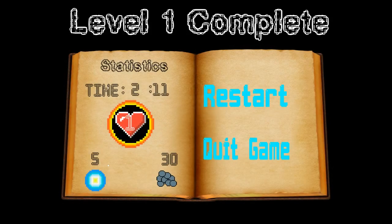From here the player can see how long the game took to complete, how many lives they ended up with by the end, how many sparks of life they had remaining, and how much ammo they had remaining in their inventory. From here the player can either restart the level or go back to the main menu.